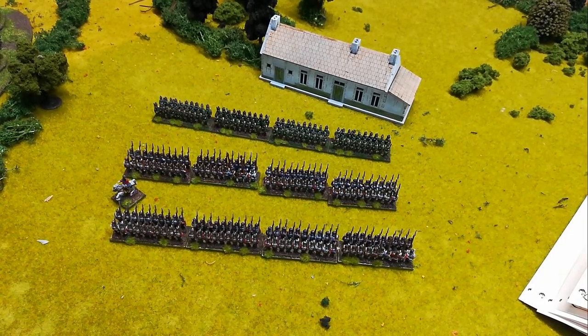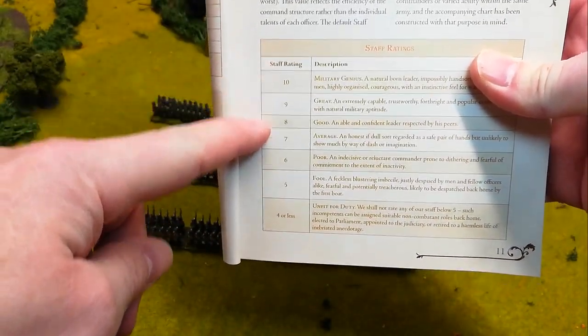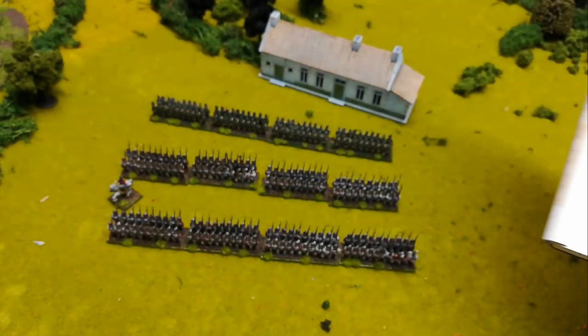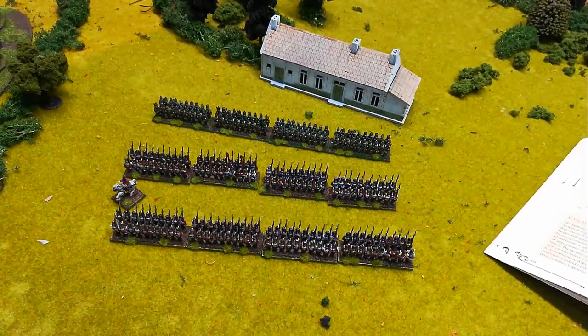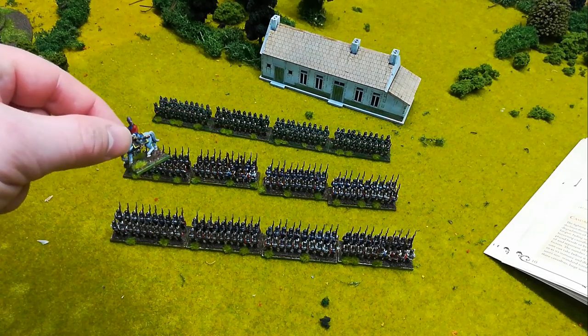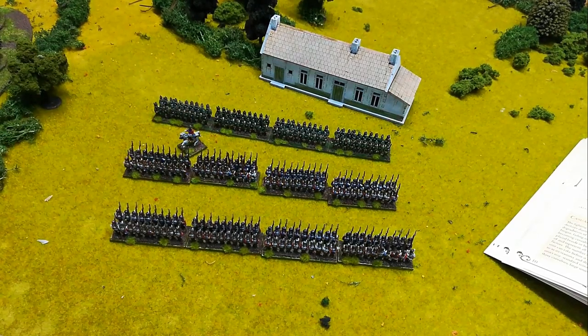Let's go into what a command test actually consists of. Generally a brigade commander or general will have a staff rating from five to ten — ten being the best, five being the worst. Generally you're looking at seven, eight, or nine as the most common staff ratings. To get a ten you're looking at Bonaparte himself and very key leaders. Most generals will be around a seven or eight, possibly a nine.